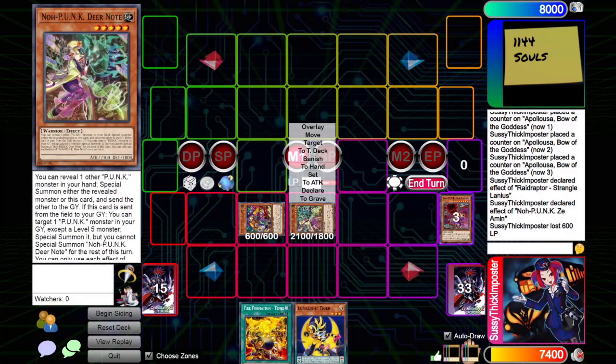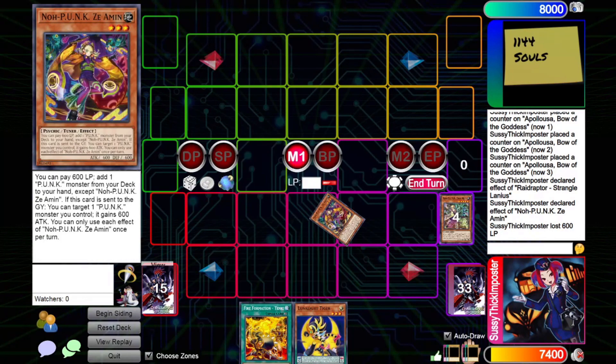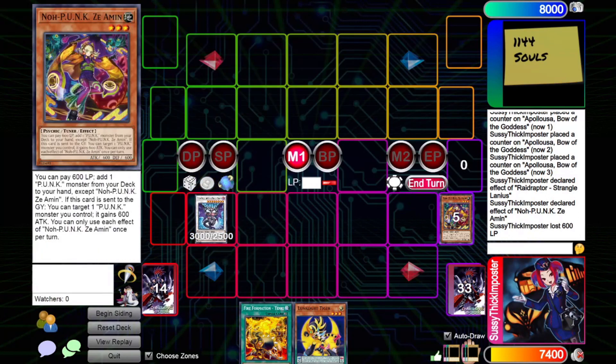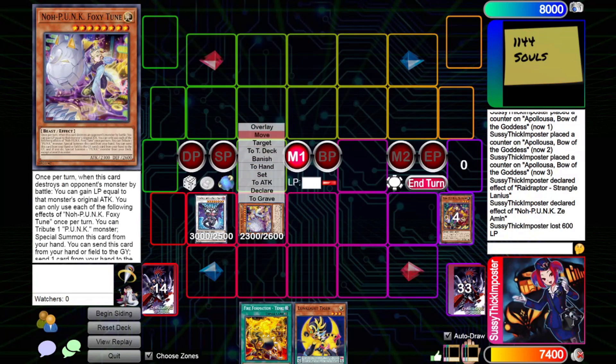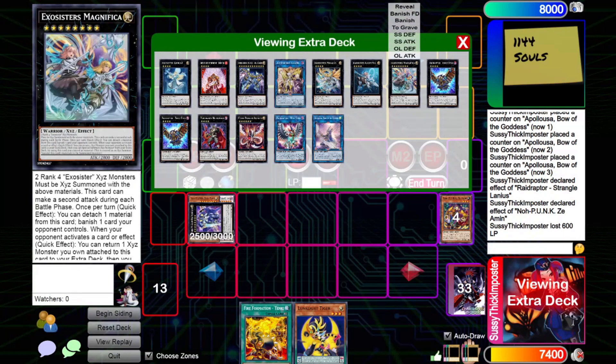Now, normally if you don't have full combo yet in Lunalight, when we go into Chaos Ruler we're going to go Chainlink 1 Chaos Ruler, Chainlink 2 Deer Note. But since we actually have everything we need, I don't need to do that. I can just use Deer Note and nothing else. And then as summon 4, we'll summon back Foxy Toon, and as summon 5, we will summon Photon Lord.